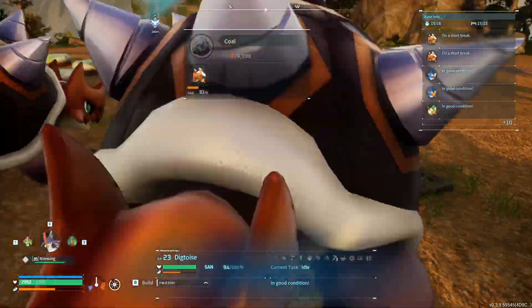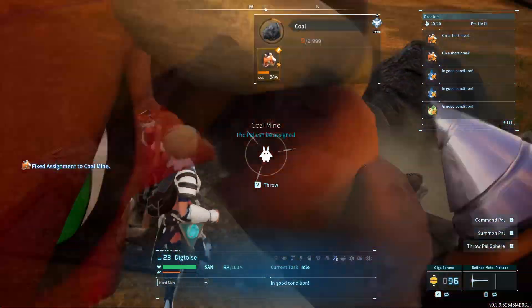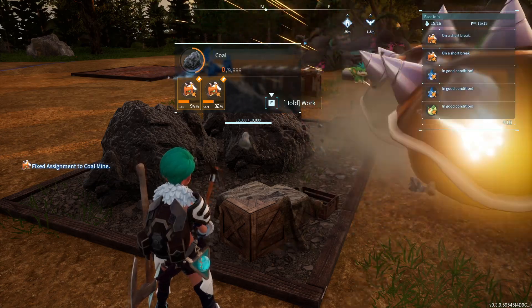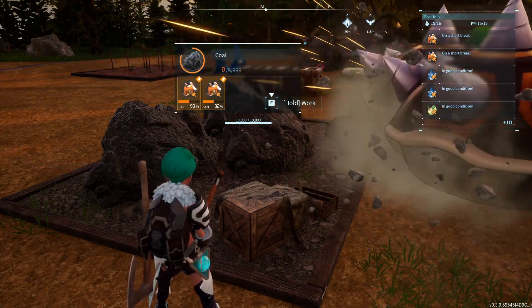Assign them to the coal mine and they will mine coal for you for the rest of their lives. You don't get coal very fast this way, but it's still good to get some coal automatically over time.